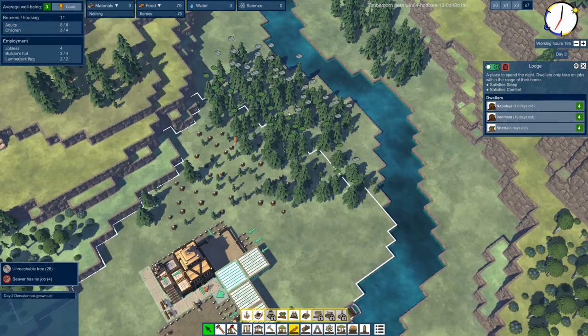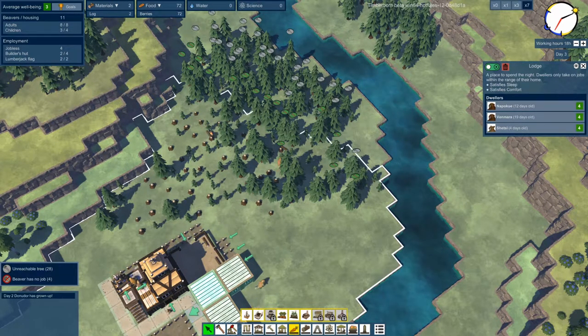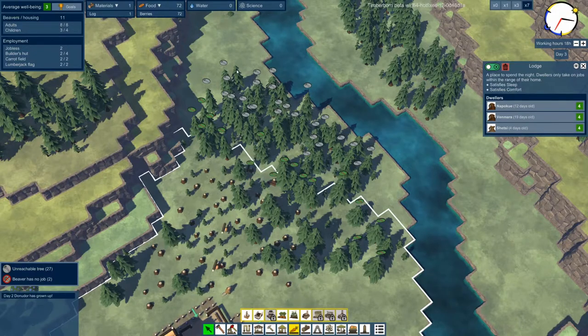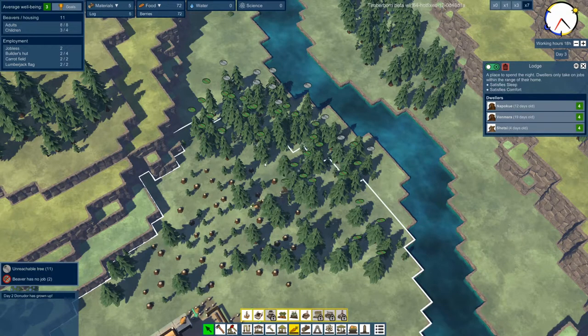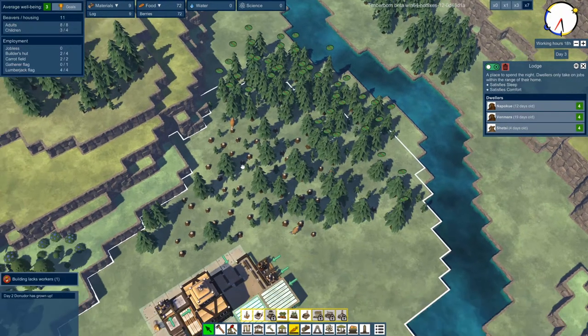Our path is well underway. You can see that some buildings are highlighted green and some are gray. The gray ones are so far away from my town that I can't reach them. One way to get a little more range out of my building is to make a path out to them. Let's see if I can get these trees even with a path - I don't think I can quite get all the way out here.